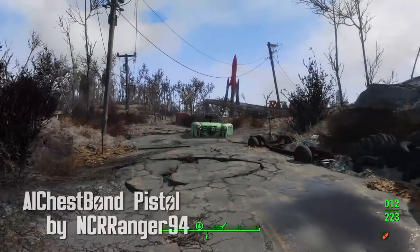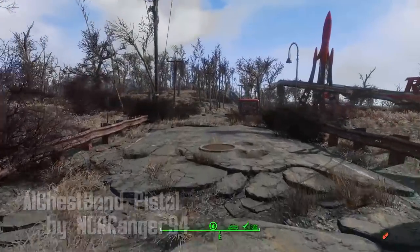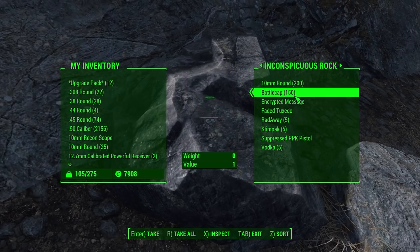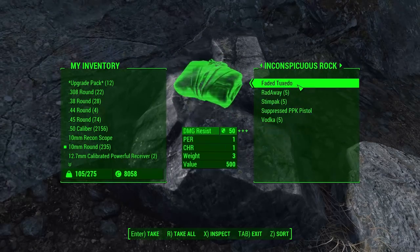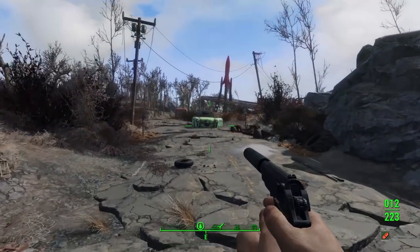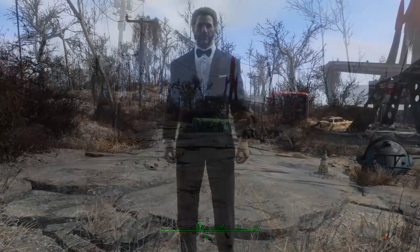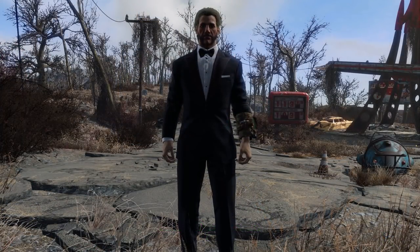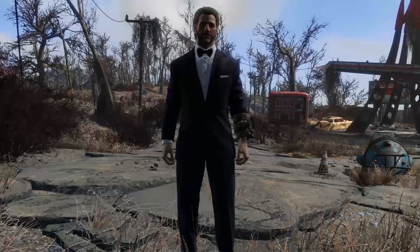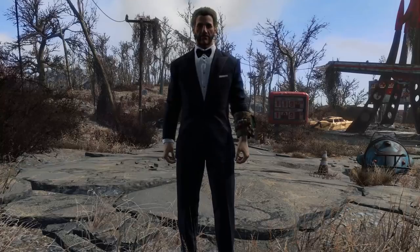Al Chestbond Pistol by NCR Ranger 94. Located in a hollowed-out rock near the sanctuary statue, this one-of-a-kind renamed Deliverer will sing you some sweet Al Chestbond songs when equipping and then when holstering. You also get a few other goodies in the rock, including this fancy tuxedo, which has plus one perception and charisma, and a ballistic resistance of 50.